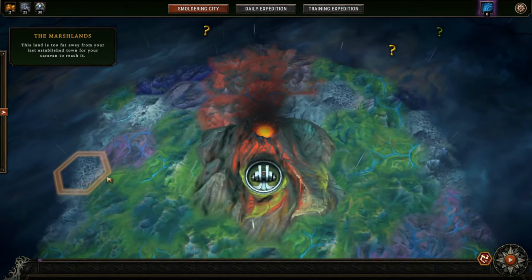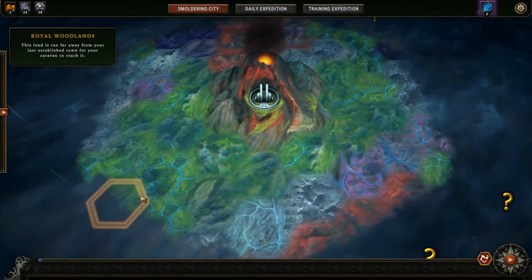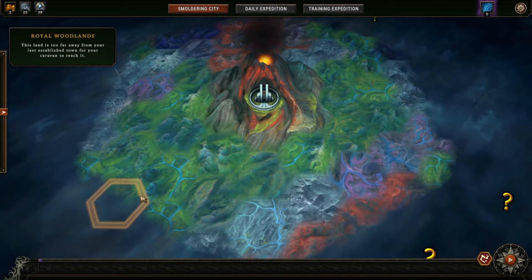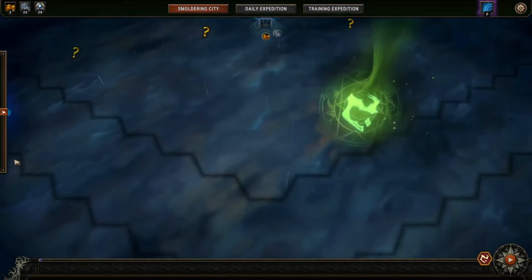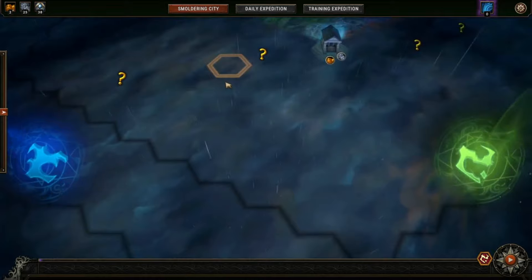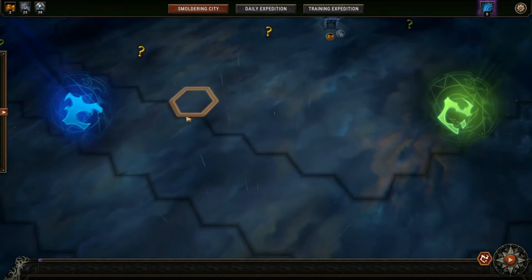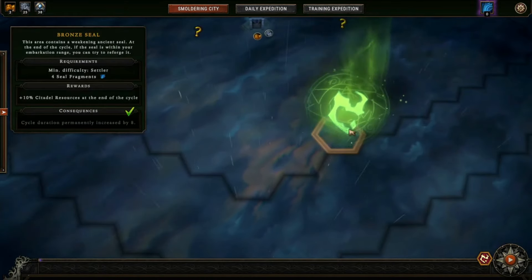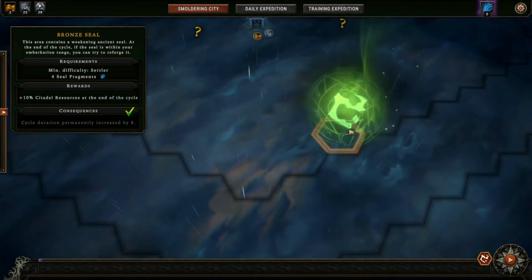Hello YouTube! I am Pinstar and this is Pinstar Plays Against the Storm. We were successful in our previous battle against the Bronze Seal, but that's just the beginning. You thought that was the final boss? Absolutely not. There are Bronze Seals for us to reseal if we choose, but our next goal is the Lead Seal. We do get the permanent bonus of cycle duration increased by eight for having sealed the Bronze.